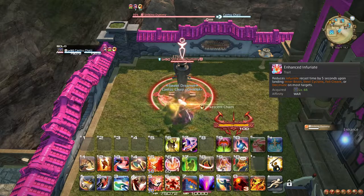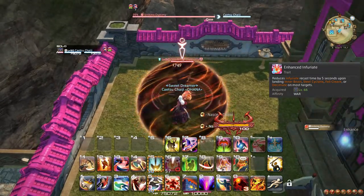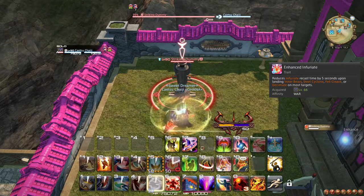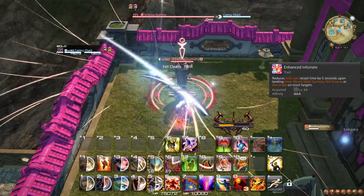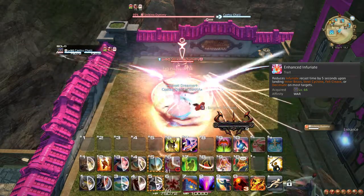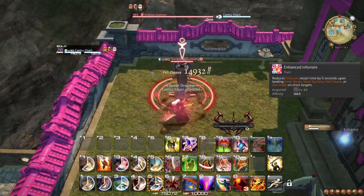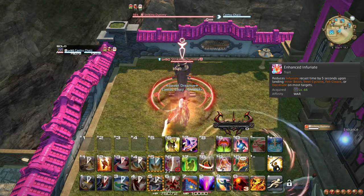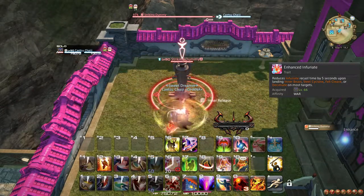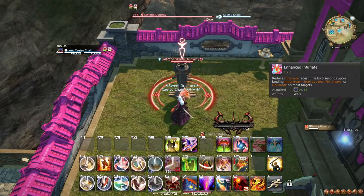At level 66, you gain the trait Enhanced Infuriate, which causes Fel Cleave and Decimate to reduce the cooldown of Infuriate by 5 seconds. This does not change your rotation, although it does let you have a lot more Beast Gauge to work with. You should try your best to never sit on both charges of Infuriate. One way to avoid that even at the start of combat is to weave Infuriate after your first GCD, so you will start combat with at least 50 Beast Gauge instead of 0.